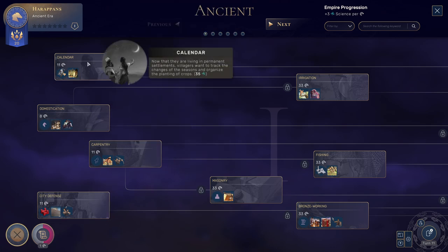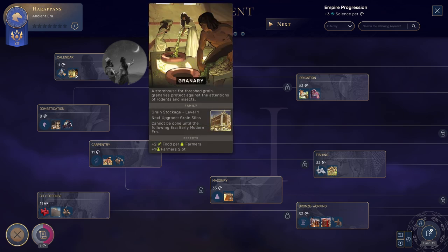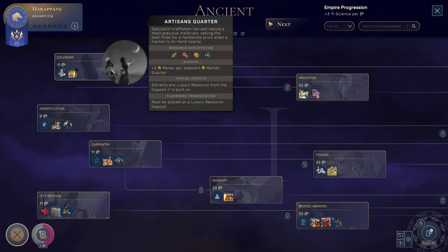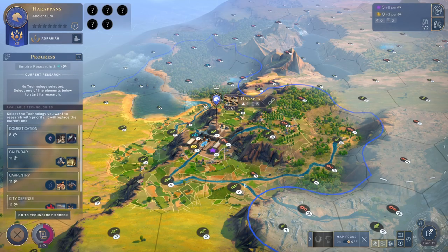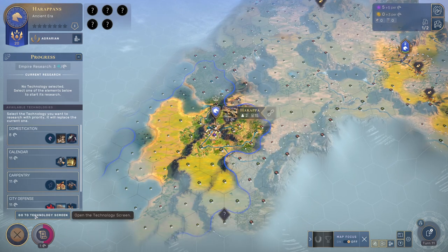What do we have here? The calendar — it opens an artisan's quarter which will give us money. It can be built on luxury resource deposits and if we get markets next to it, we get even more money. But it must be played on a luxury resource deposit and we don't have any in our neighborhood. So we are not going to take that one.